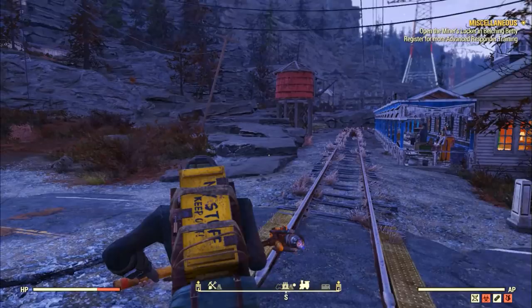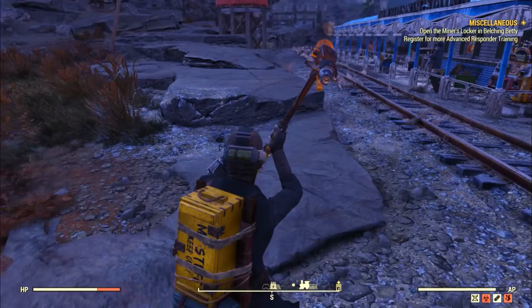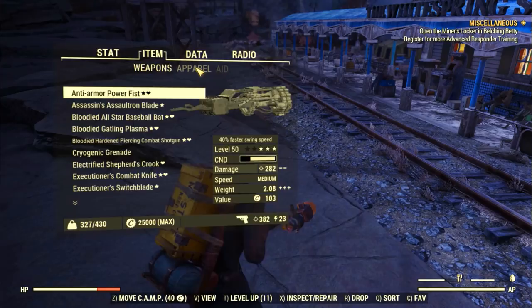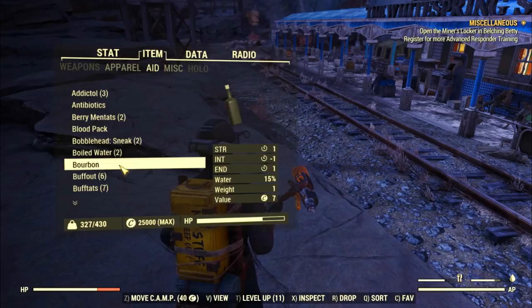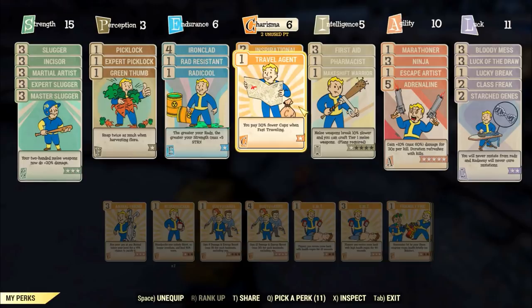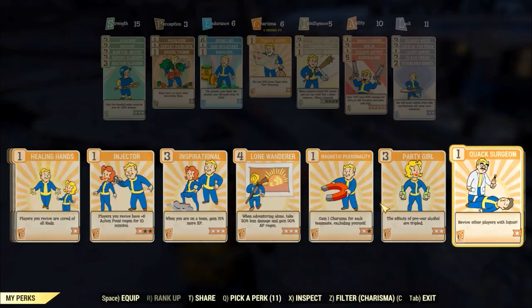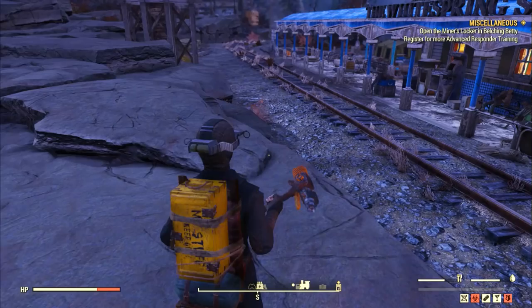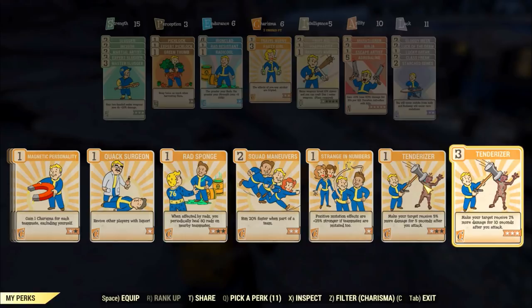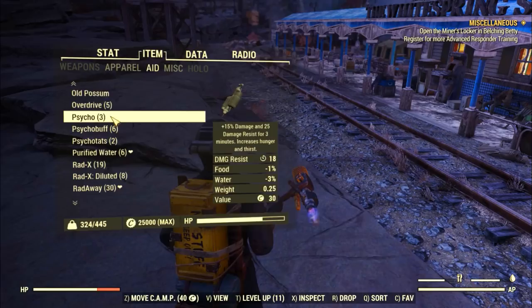The third trick to manage inventory space when you are over encumbered is to drink things that give you strength. This also stacks with the power armor trick. I use it all the time because I often have drinks with strength in my inventory — per one strength you get five inventory space. You can actually triple this result with the Party Boy or Party Girl perk, which triples the effects of alcohol. That means you can get up to 15 more inventory space with a single drink that gives one strength. With three strength that's really awesome, and combined with the power armor you can get 25 more inventory space — plenty to fast travel when you are slightly over encumbered.